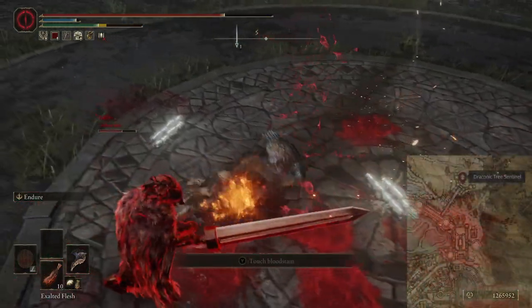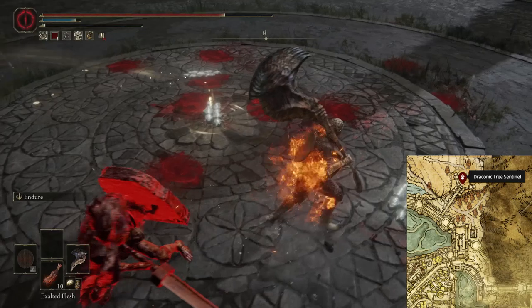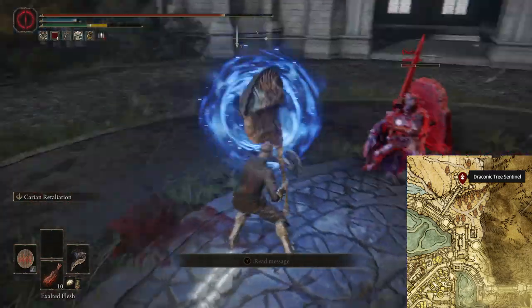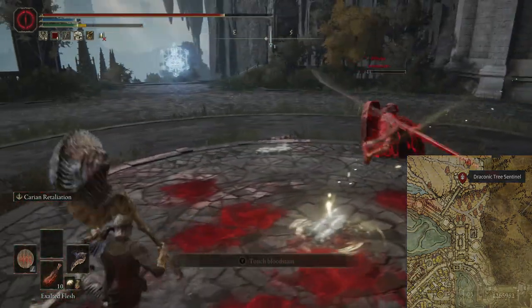This weapon requires 30 strength and 14 dexterity to wield, and it weighs 16 units. The skill of the weapon is Endure, and you are stuck with it because it is a somber weapon. At plus 10, it has a physical base damage of 294, a lightning base damage of 191, a C scaling in strength, and a D scaling in dexterity.